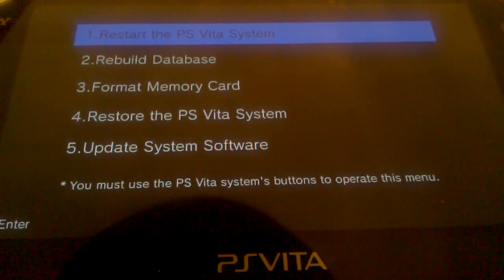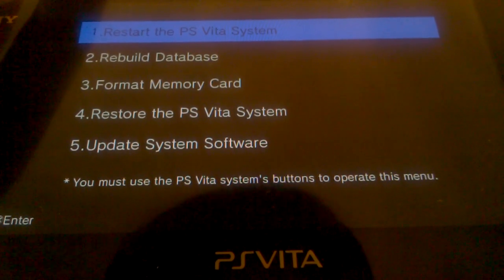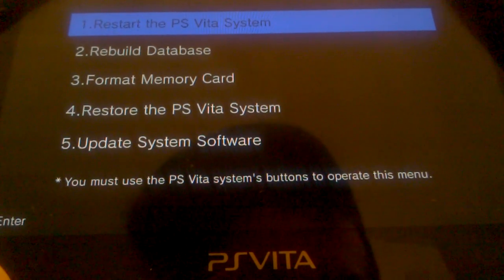That's L trigger, R trigger, select, the PlayStation button — turn the power on at the same time and hold them, and that will bring you to the menu. So there you go guys, have a good one and enjoy your Vitas. Peace.